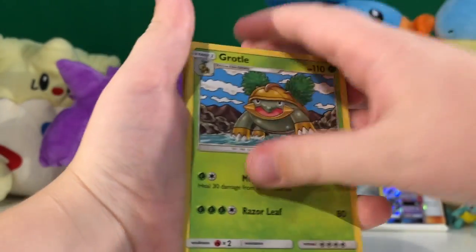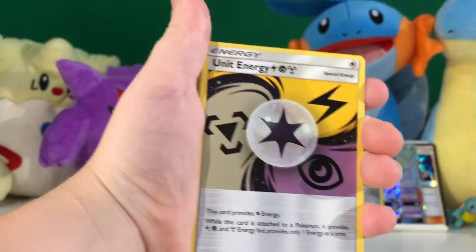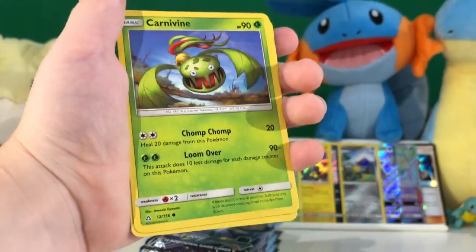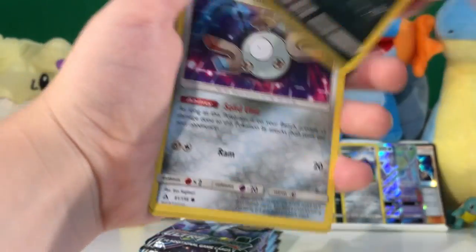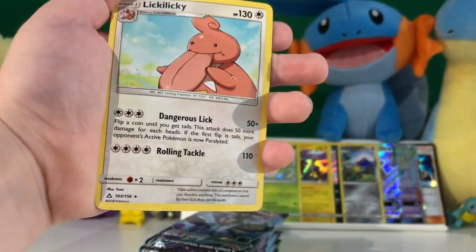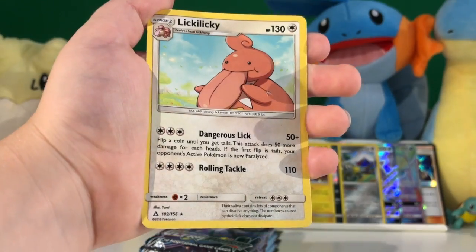Electric Energy, Grotle, Purugly, Unit Energy, Simipour, Shinx, Carnivine, Magneton, Magnemite, Hippowdon, and a Lickilicky regular rare.